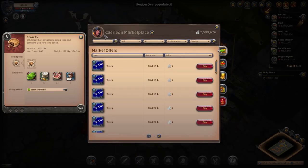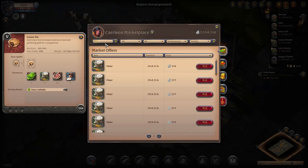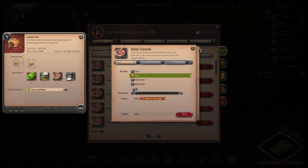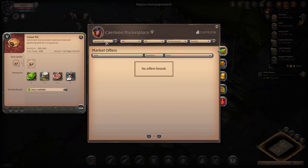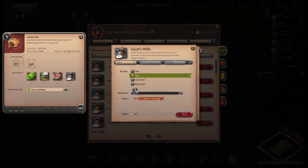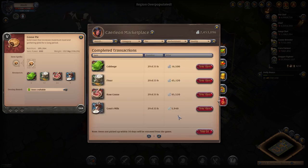We're going to do 120 flour — that's about 45,000 silver. This is probably going to be the most expensive ingredient: raw goose, 240 of them, which is about 95,000 silver. And we're going to get 60 goat's milk and buy 60 of those. So in total, I spent around 160,000 to 170,000 silver on all the ingredients.